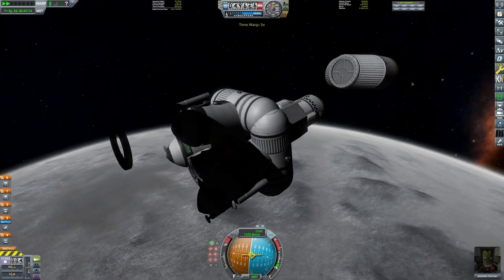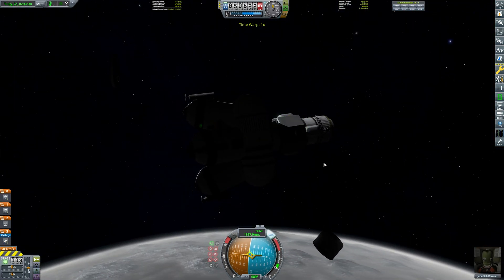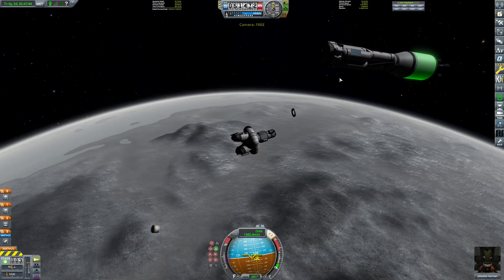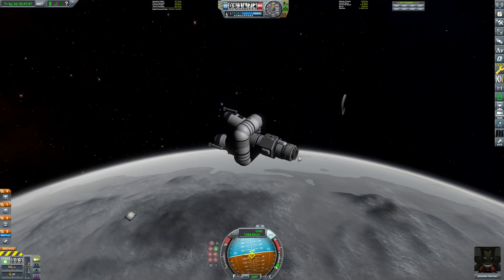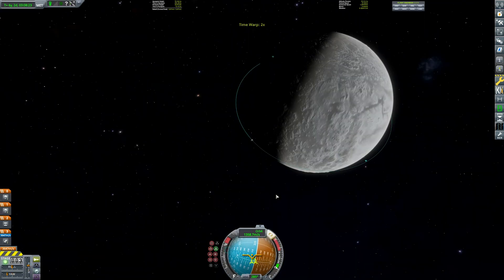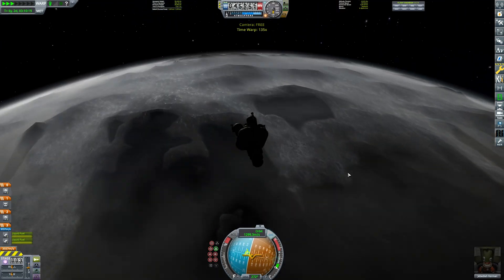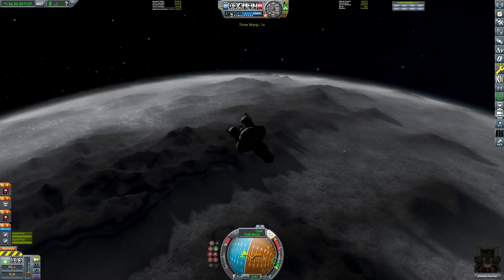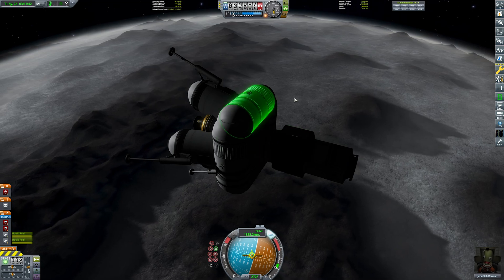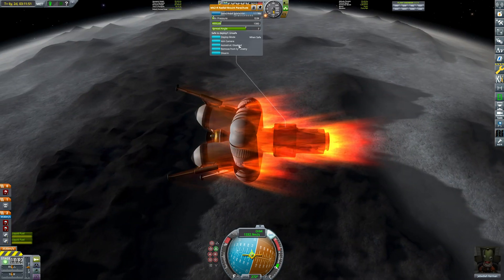Nothing a bit of time-warping can't fix — and that one's gone as well. Now my engines are ready to begin the landing. This is the ship I'm going to return to — it's got a docking port, and I have a docking port on top plus RCS. Without further ado, it's time to pick a landing spot right between the two mountains, which I'm sure is a fantastic idea. It looks promising — it just depends how fast I'm going through the atmosphere. I'm going to deploy the chutes really high up so I've got time to respond in case I mess this up.